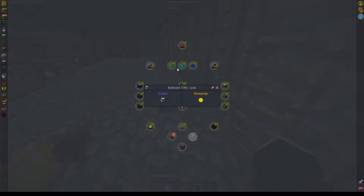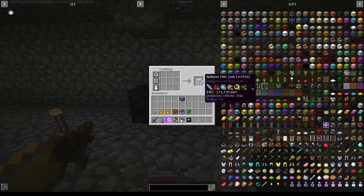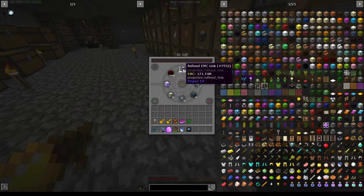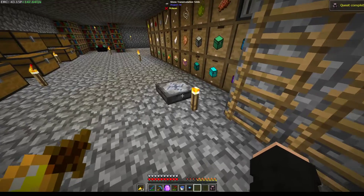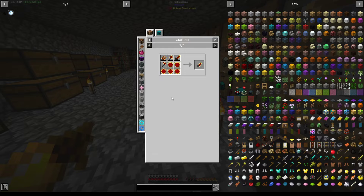For the Refined, it's just a ton of Personal ones. We'll get a couple of Refined, and then the Compressed Refined is just six Refined — super quick and painless. Perfect, that's done, we've got those completed.